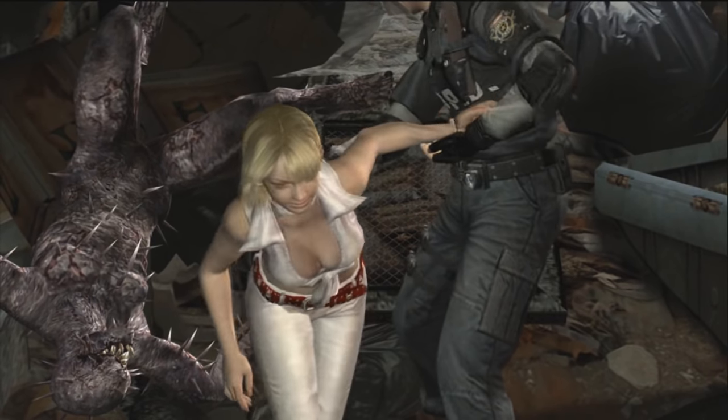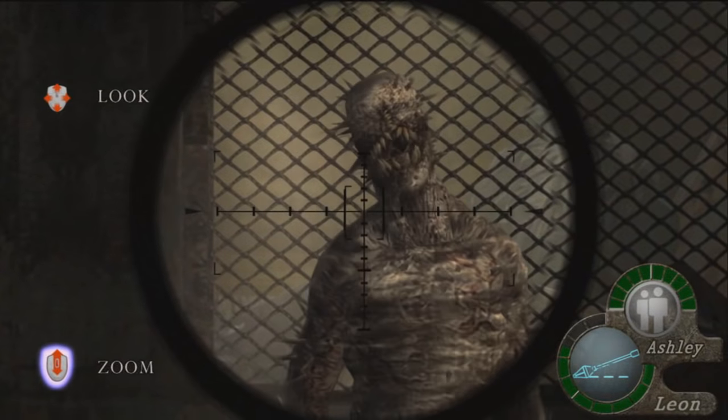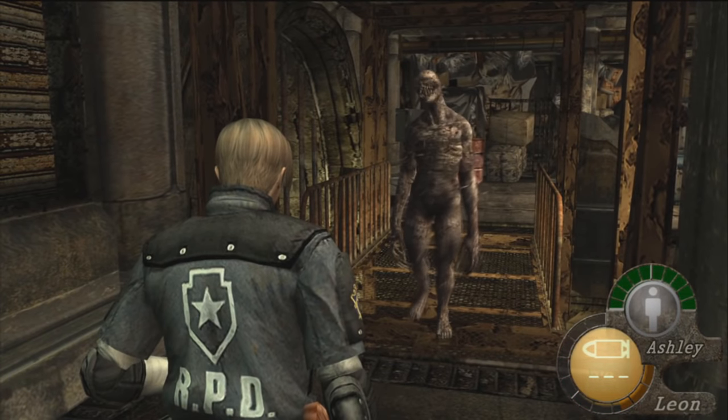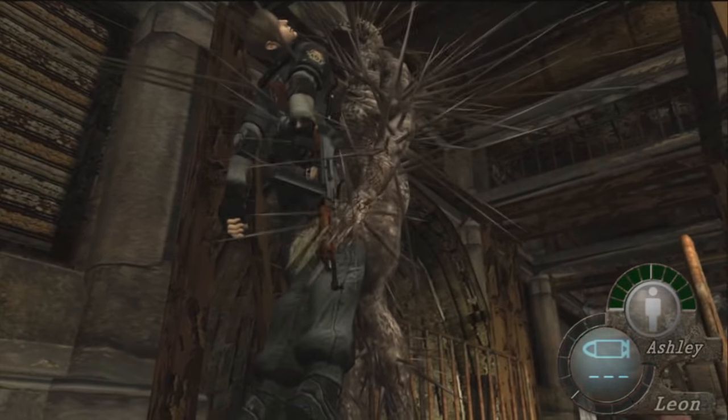I once accidentally sold the Thermal Scope — which is the weak point indicator — a pretty stupid thing to do, and I was stuck with one Regenerator in a prison cell. Then you have the second variation: Iron Maidens, with twitching, twisting bodies filled with spikes all over the place, drooling with no eyes. And they really just want a hug — what's scarier than love, people? Regenerators are definitely on this list — creepy fucks.